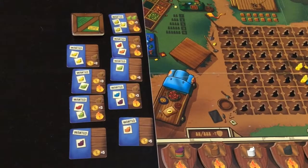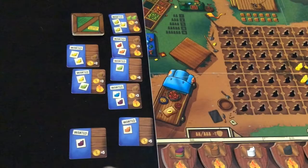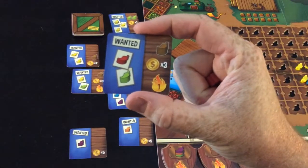The second action available is at the farmers market. Here you trade in whatever's on the left-hand side of the card to gain the benefit on the right-hand side. So for example a red and a green will gain this card and in return you'll get three money and a brown chili.